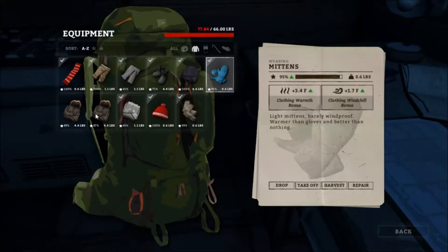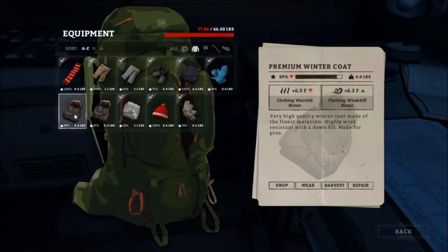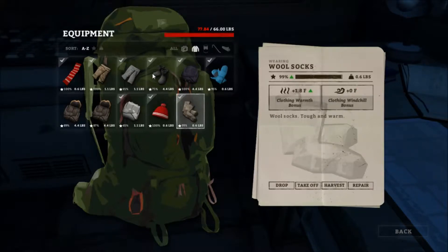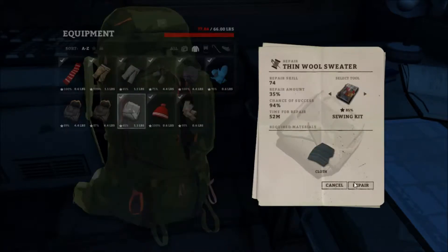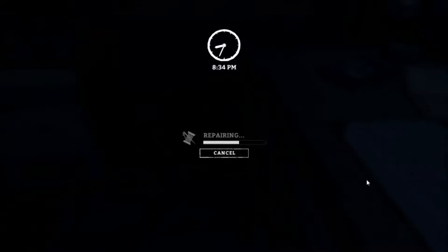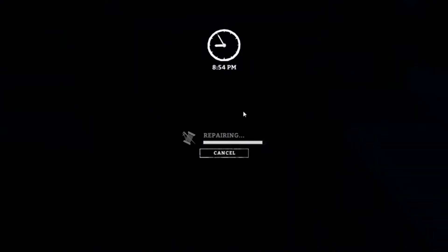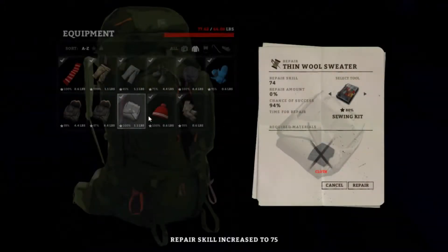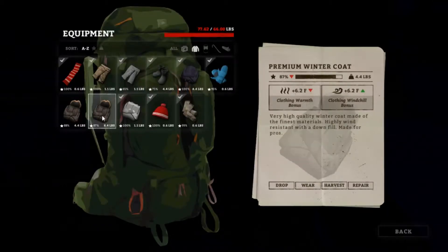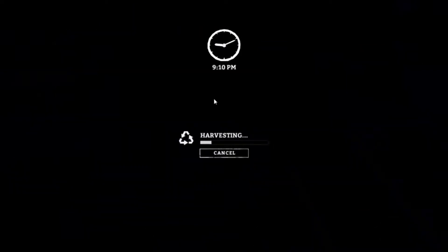Mittens! Almost fully repaired — that's fine. That is 100%. This is only 65%, so let's harvest. Not harvest — okay, I thought I clicked harvest. Let's repair that. That would not be good if I had pressed harvest. Cancel. Let's harvest that.